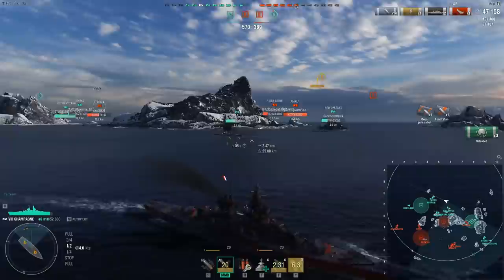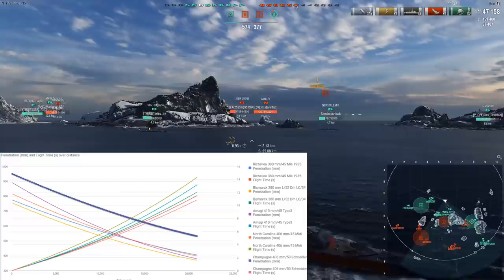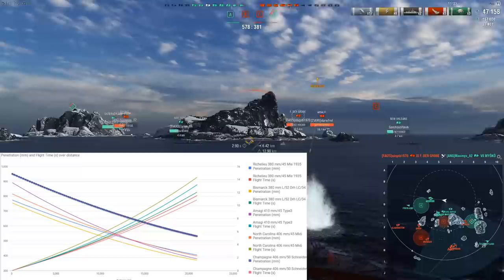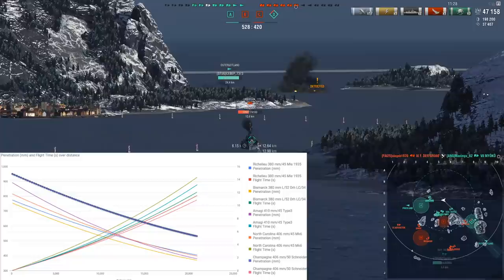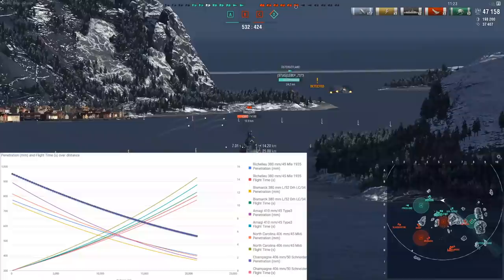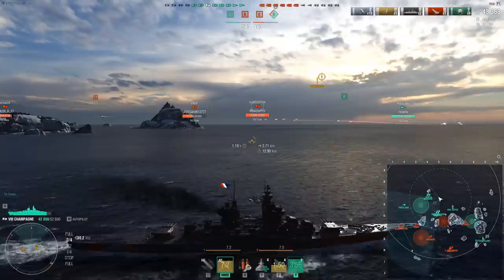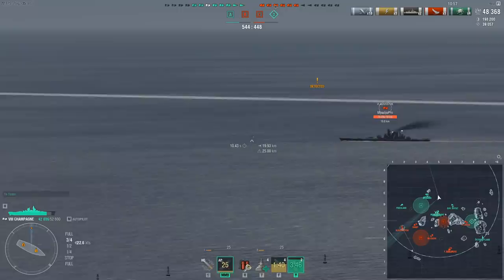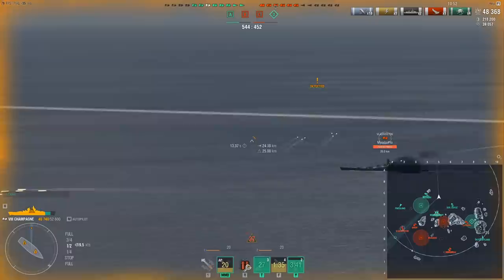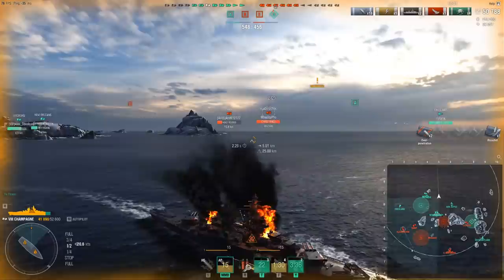Looking at a chart comparing the Richelieu, Bismarck, Amagi, and North Carolina — the most common Tier 8 battleships — the Champagne's penetration line is far above all of them. While the rest struggle to do about 400mm of pen at 20 kilometers, the Champagne is closing in on 550mm. It also has the best shell travel time of them all. This means you can catch targets off guard at 20 kilometers — like a Vladivostok giving broadside — in the strangest of ways.